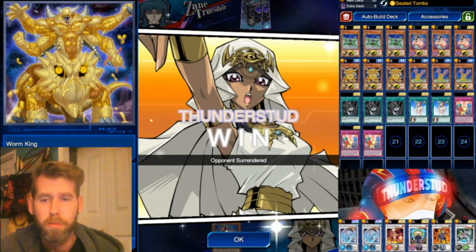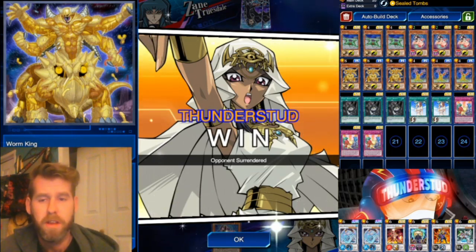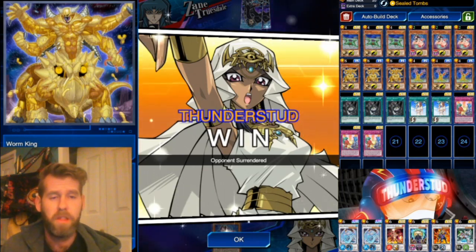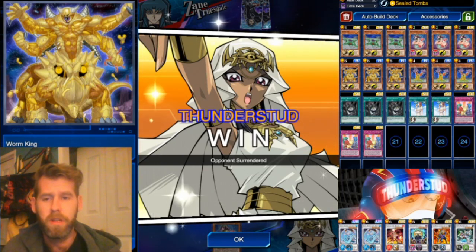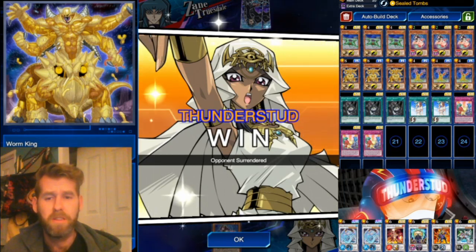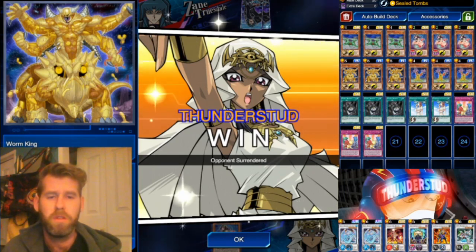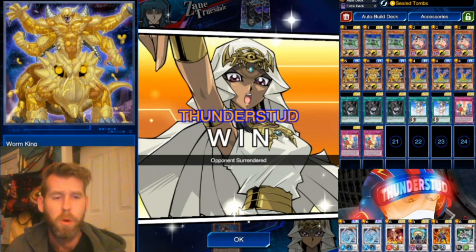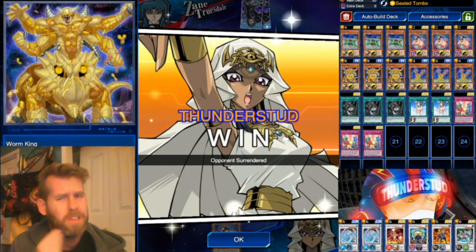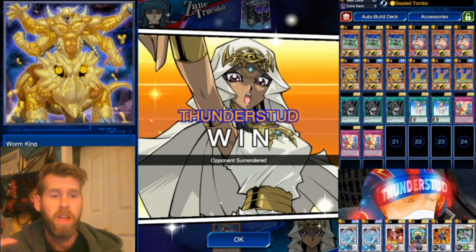These are just some solid wins with this deck. It's consistent, has a clear win condition, and you're pumping it out every duel. It has synchro plays as a finisher — it's fun stuff. Worms aren't being played how they're meant to be played, but Viper's Rebirth and Super Team Buddy Force Unite make it great. Seal Tombs is a strong skill. See what you guys can think of — thanks for watching, hope you try it out!